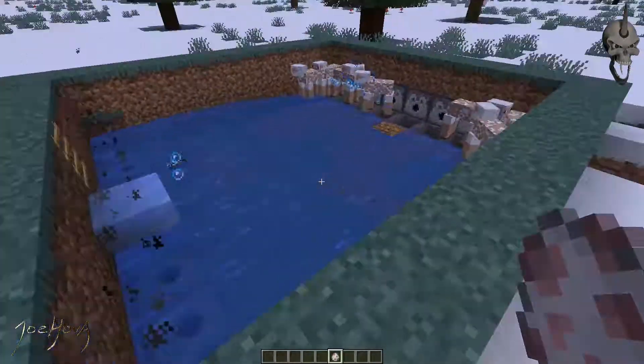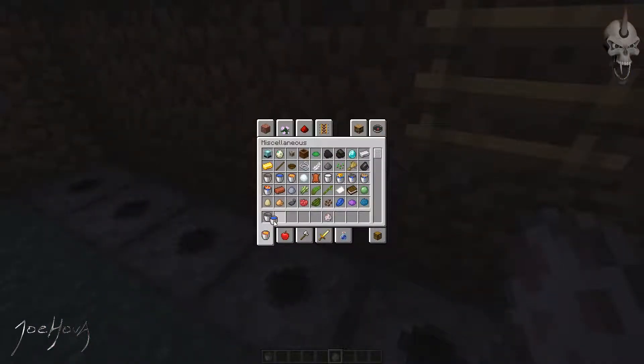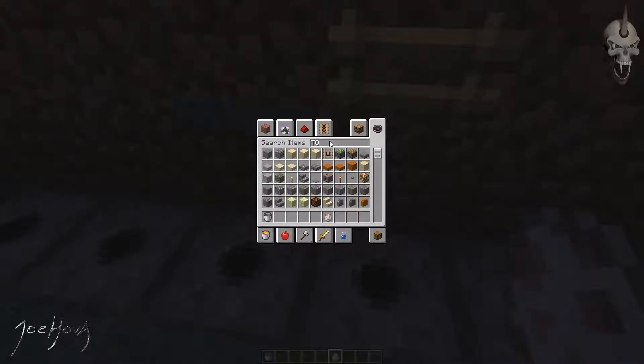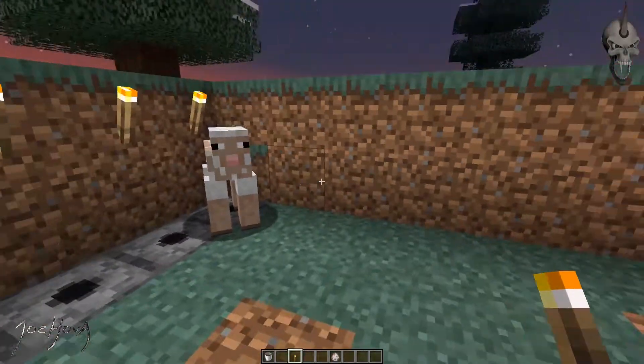And then you hit the water button one more time to retract. This is again why you don't want to build in a cold environment — look what happened here, the water froze. I'll have to get another water bucket and put it in there. To combat this, I previously put some torches down. Not 100% sure that's going to prevent it from happening, especially under the ladder.